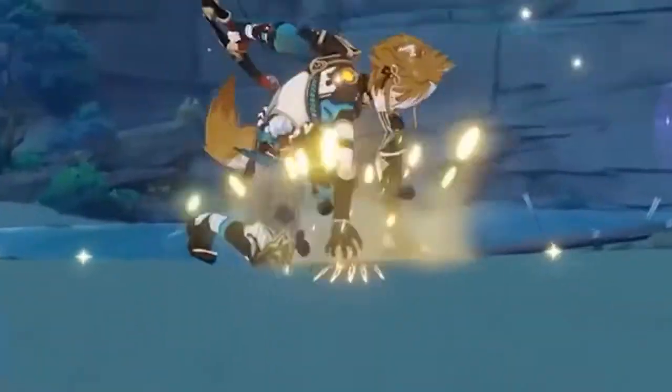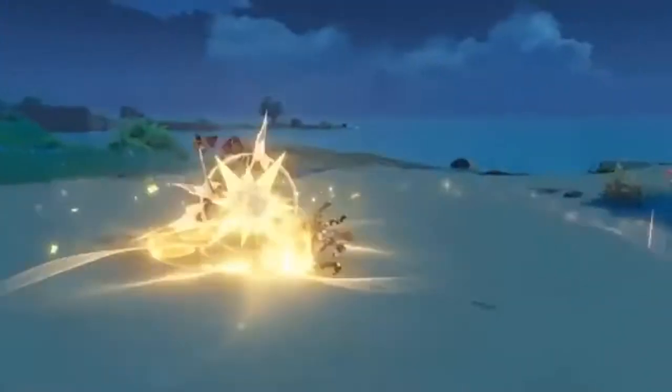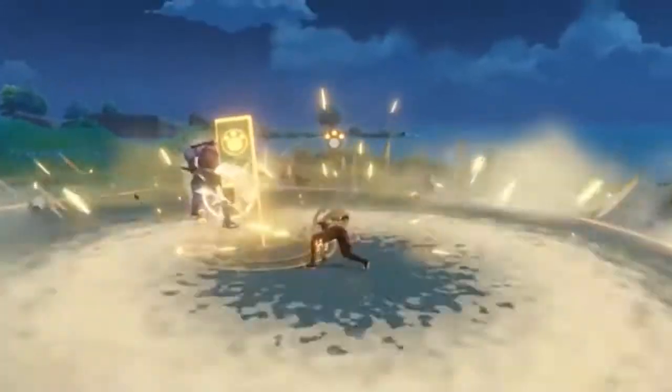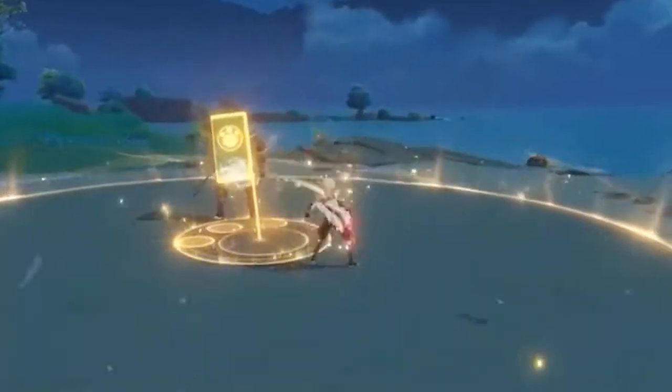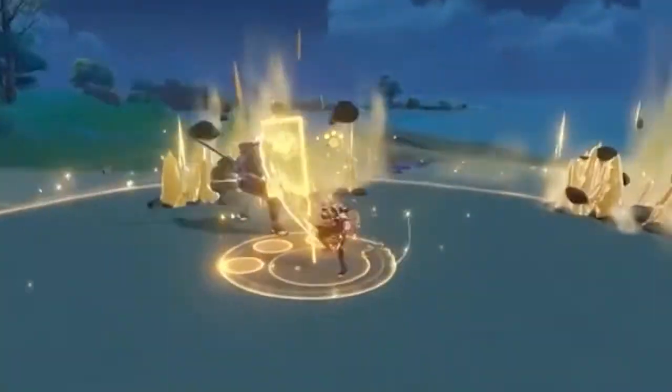General Goro of the Watatsumi Island Resistance wields a bow and holds a Geo Vision. His elemental skill, Inuzaka All-Round Defense, deals AoE Geo Damage and sets up his General's War Banner.